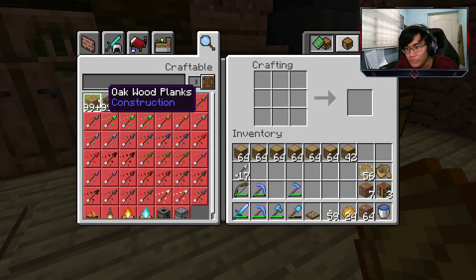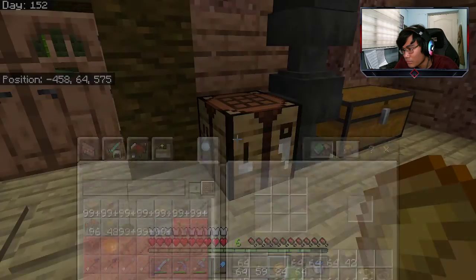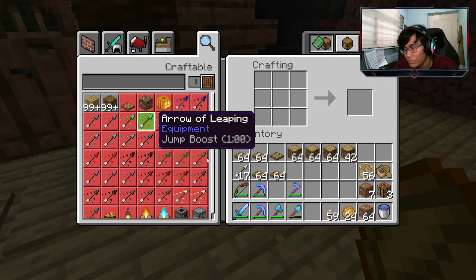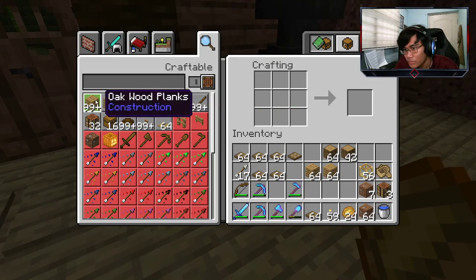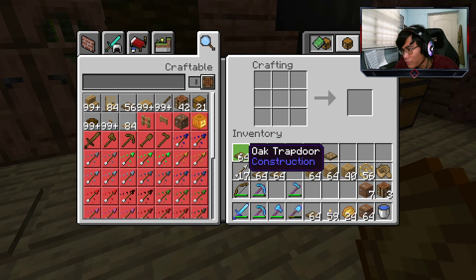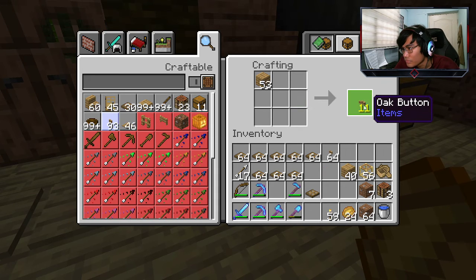We need eight stacks of trapdoors and we got some birch too, but I don't know what we'll use the birch for. I miscalculated - do I have enough wood? Two, four, six... and one more. I'm crafting so many trapdoors that Minecraft can't even register. Two, four, six, eight - nice, I don't even need this. Some buttons too - I need a stack and a half. I didn't really calculate how much I need, but let's just go with it.